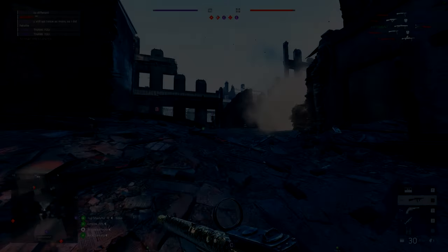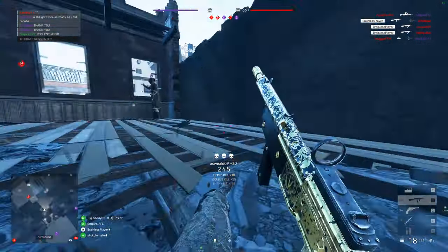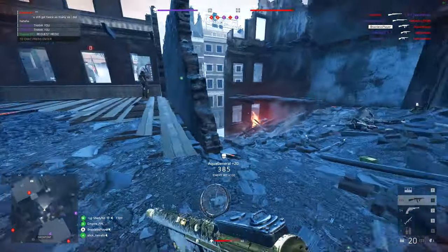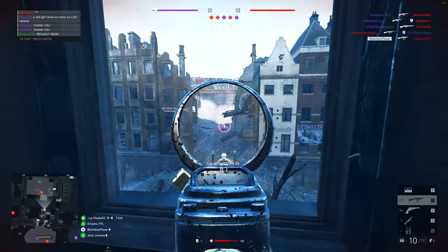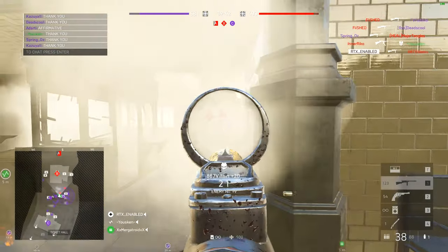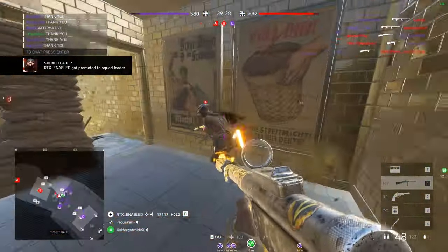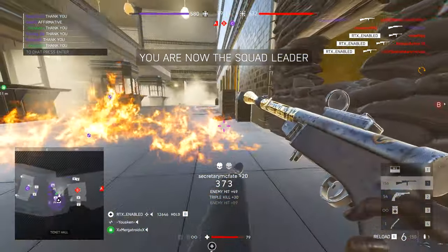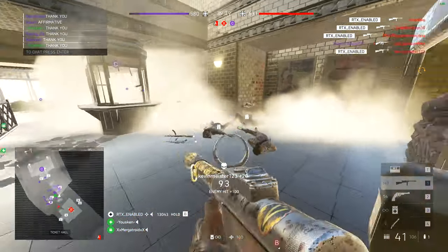Hey guys, it's Silk here. A comment I've been getting all the time lately is how do I spot so many people and why do my enemies look like they do? People are always telling me they can spot targets easier on my YouTube video than they can in game. And guys, that is somewhat down to the settings I use in Battlefield V. My last video on this was received really well but some of the stuff is just out of date now, so I'm going to bring you guys the new config file and show you the settings to have the best experience in Battlefield V.